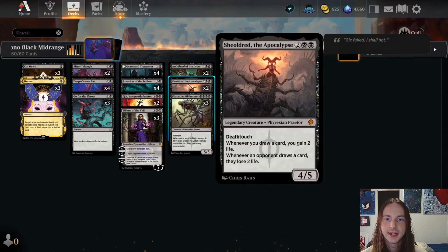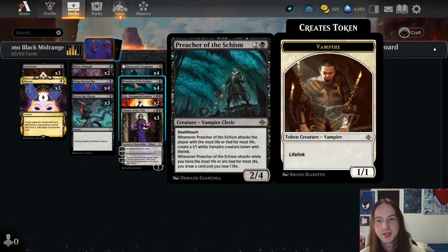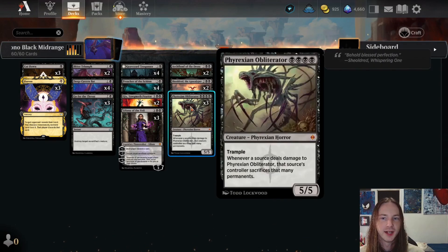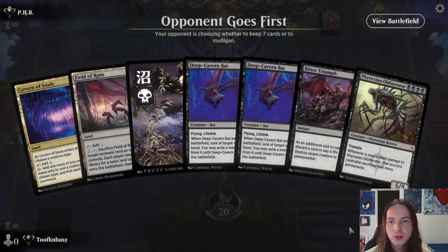I love the interaction between Gix Yawgmoth Praetor and some of our other cards like the Preacher and Sheoldred. Anytime a creature deals combat damage to an opponent, you may pay a life to draw a card. Similarly with the Preacher — it attacks, and if you have the most life or are tied, you draw a card and lose a life. If you have Sheoldred on the battlefield, anytime you draw a card you gain two life. Phyrexian Obliterator is black black black black for a 5/5 with trample, and whenever a source deals combat damage to it, that source's controller sacrifices that many permanents. Just good stuff all around.